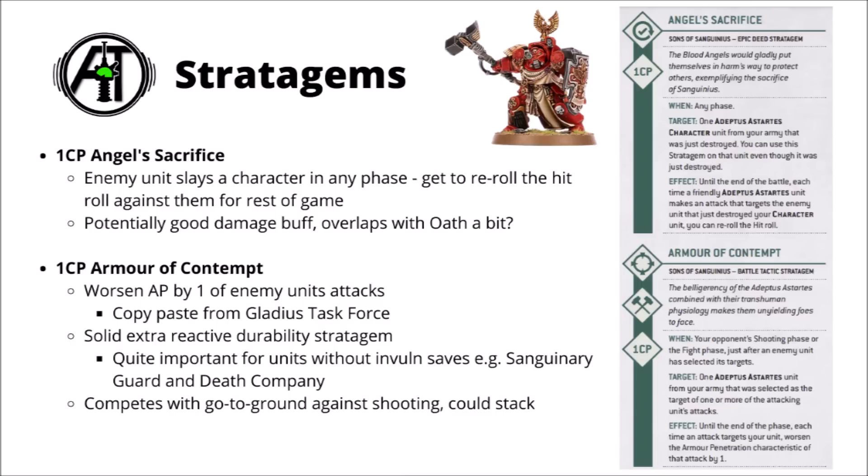From the core Codex we've got Armor of Contempt — same as the Gladius Strikeforce and Dark Angels. A reactive durability stratagem that worsens the AP of enemy attacks by 1. Quite nice against AP-1 or AP-2 attacks in particular. For the Blood Angels, it will actually be really quite relevant: Sanguinary Guard and Death Company don't have invul saves, and when they lost Armor of Contempt it was quite painful. For the Sanguinary Guard especially, with their 2-plus save and no invul, Armor of Contempt will be very solid for extra toughness. At range it will be competing a bit with Go to Ground, though in theory you could stack them.